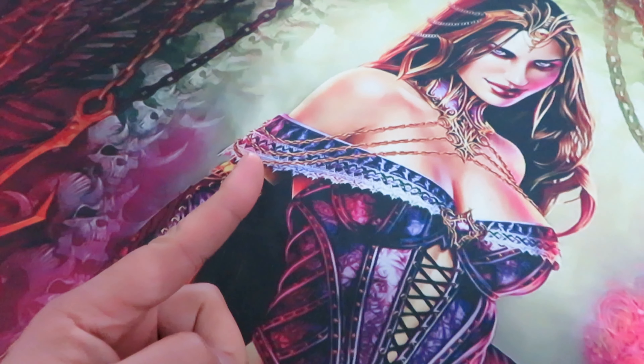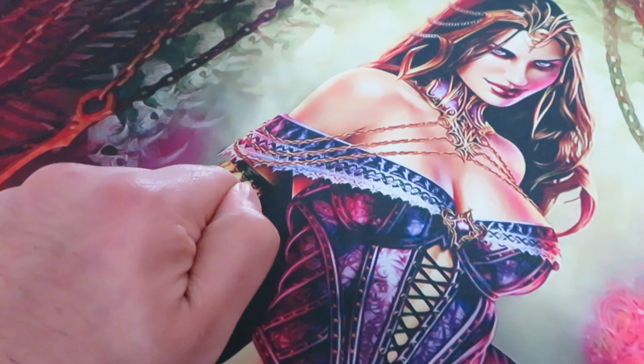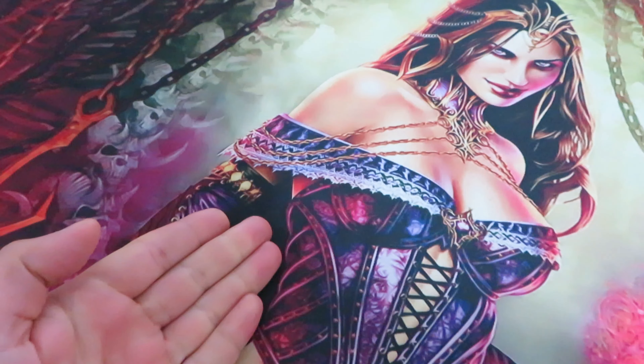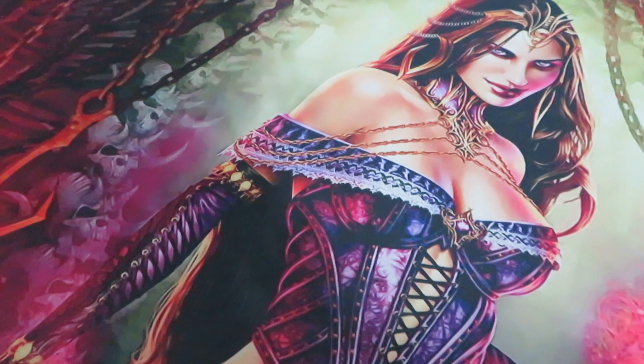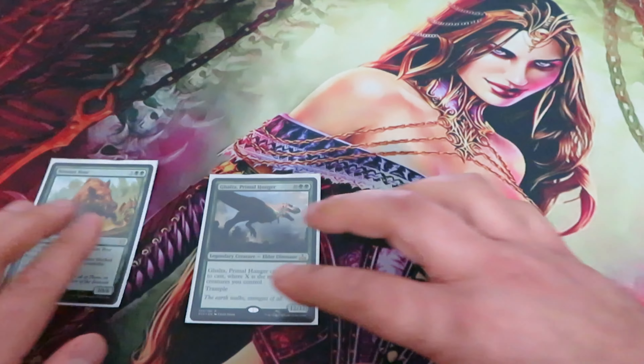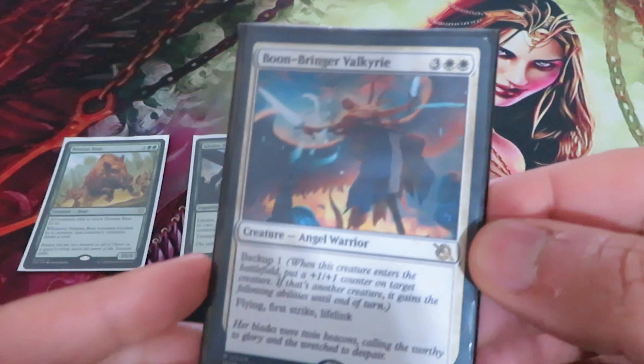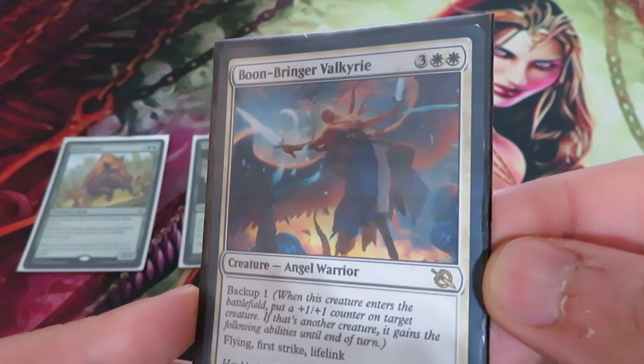The mechanic was designed to represent the forces of each plane defending their home from the new Phyrexia invasion of the multiverse. But how do you play backup? Let's build our battlefield. Let's put Galta and the Nissin boar in play.